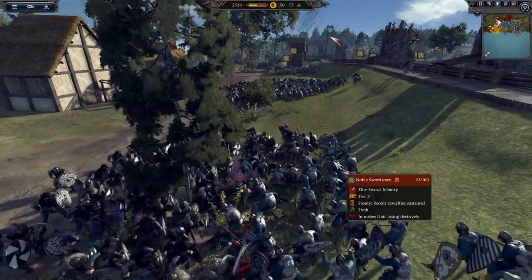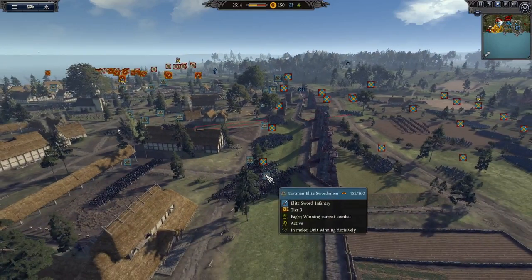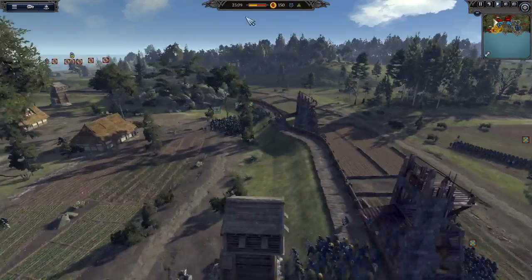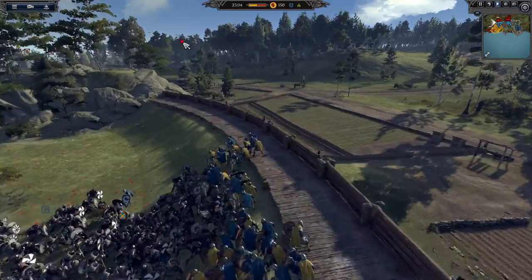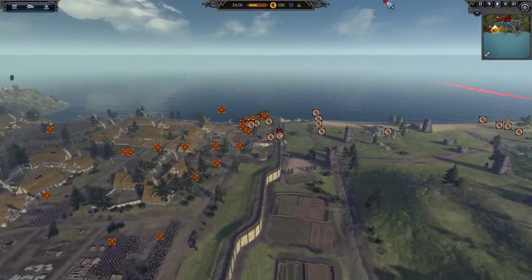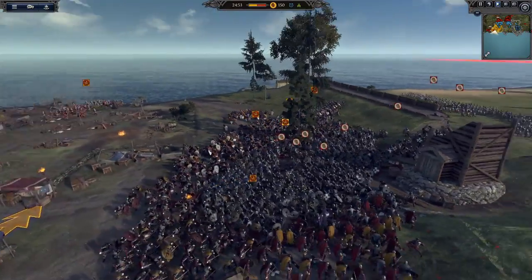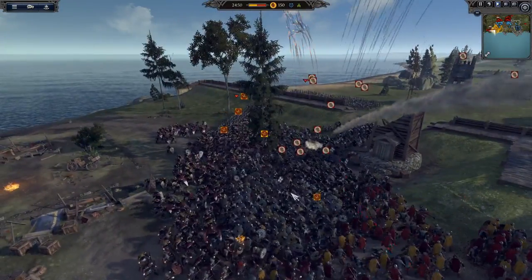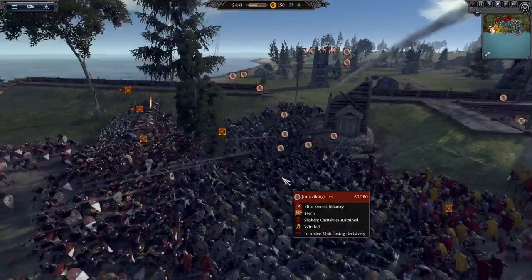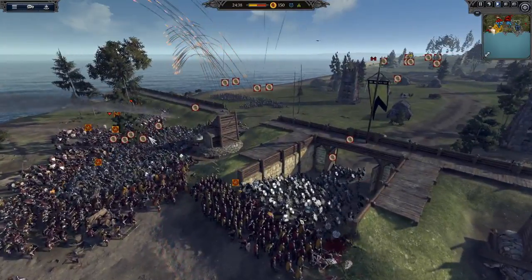It looks like these Noble Swords are actually losing, which I'm not surprised about - these Eastman Royal Guards are nasty. They got flanked here as well, which is not good. Elite Axemen also getting beaten up - Mercia is not having a good time here. I'd say Mercia is a bit more of a defensive-minded faction. You can see the artillery now is firing into this blob - it's just become a massive choke point. Jorvik is going to send everything through two areas: the gate over here and that blob basically.